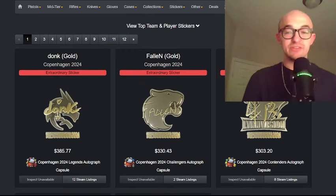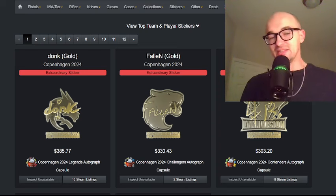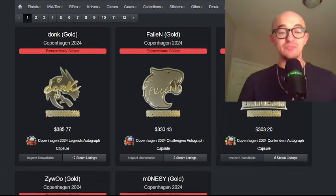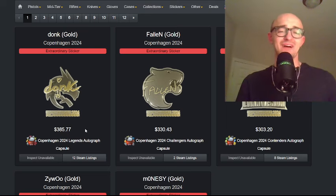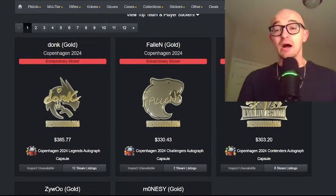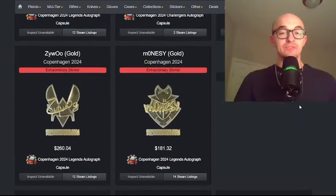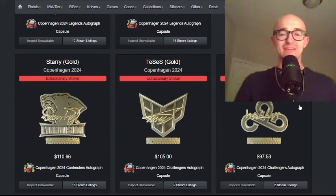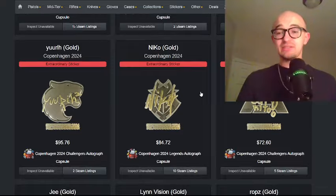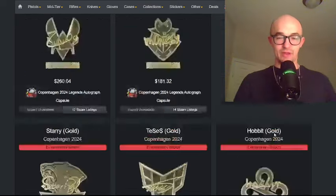Looking at what we're seeing in the markets — obviously very early days, these stickers have only been out for a couple of hours. The most expensive stickers in the set so far: the Donk Gold is going for $385, which is absolutely insane. We have the Fallen Gold, the Z4KR — a very cool sticker that people in the Chinese Twitter sphere say will be very popular in China. We have the ZywOo Gold, Monesy Gold, Starry Gold, Tesis Gold, Hobbit Gold, Yuri Gold, Niko Gold, Kjaerbye Gold, the G Gold, and then the LinVision Gold itself at $69.52, and the ROPES Gold as well.